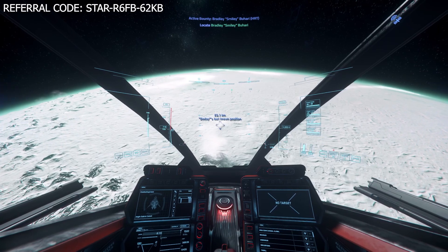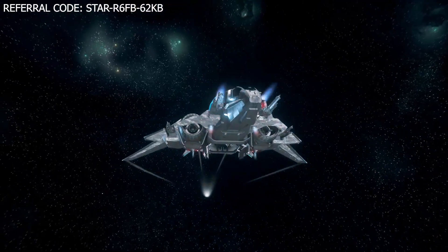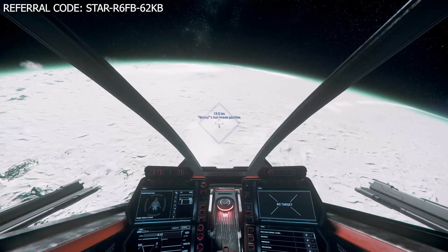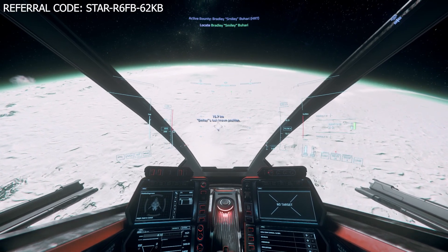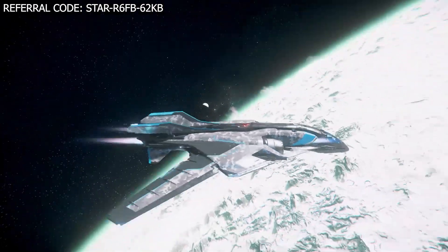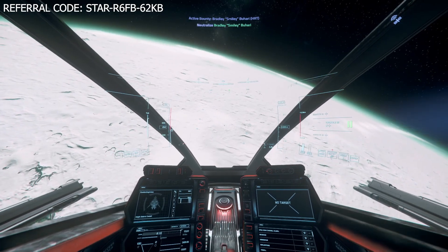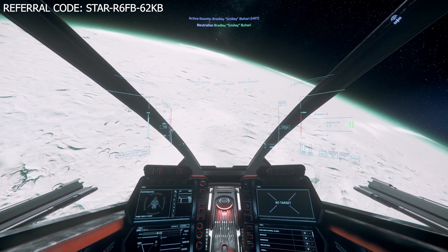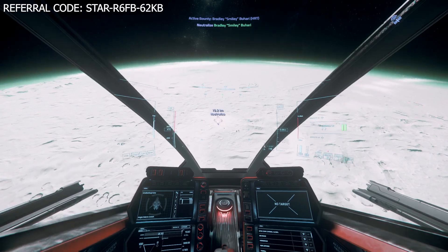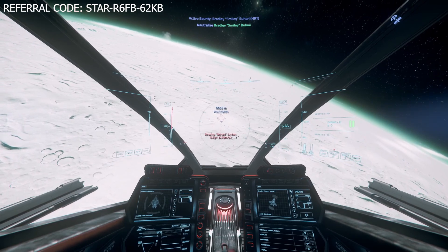One approach against bigger targets is to whittle down shields then smack with missiles. I open up with missiles if I decide to use them. The Saber stock missiles come with four size threes — two Thunderbolts and two Arresters. Holding three or four size three missiles on the Saber is great. You can go anywhere from 16 size ones, eight size twos, four size threes, and two size fours.